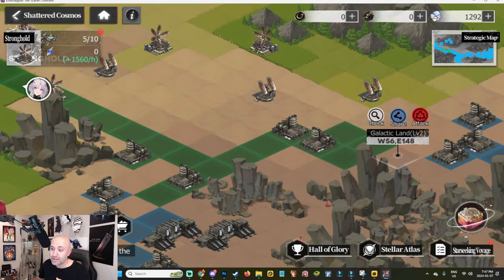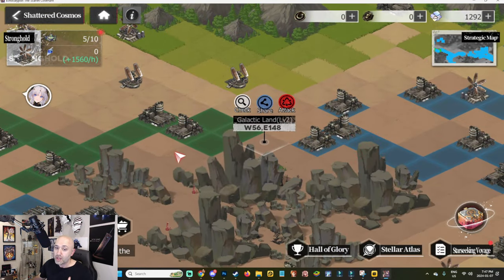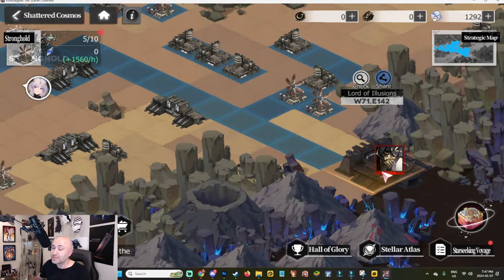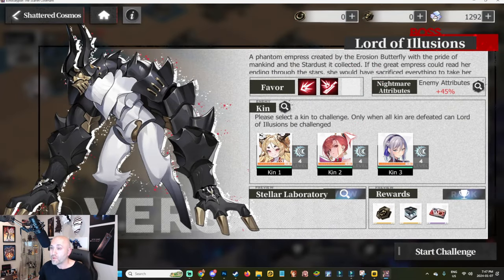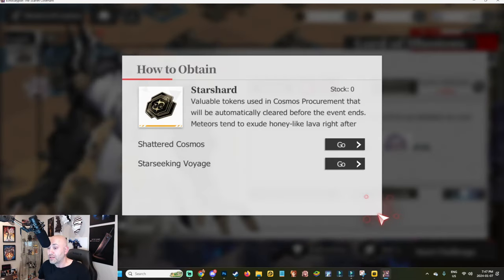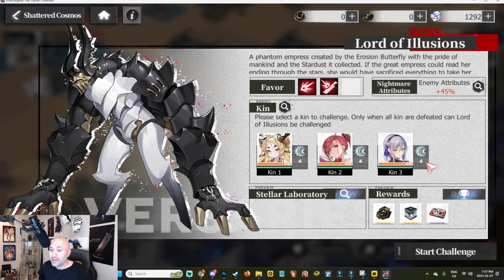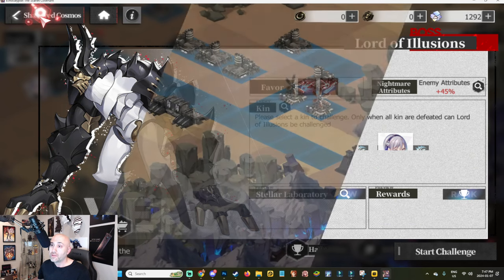Keep advancing until you get closer to the boss. The whole goal is to connect with your alliance and start attacking the boss together, because it has a lot of power and HP. Defeating it rewards you with star shards, living metals, and EXP. Note there are three Kins you must defeat first before you can challenge the Lord of Illusion himself.